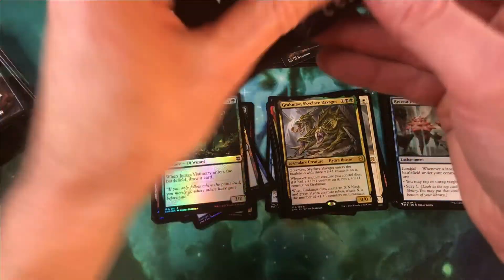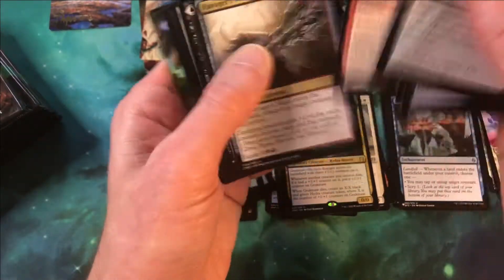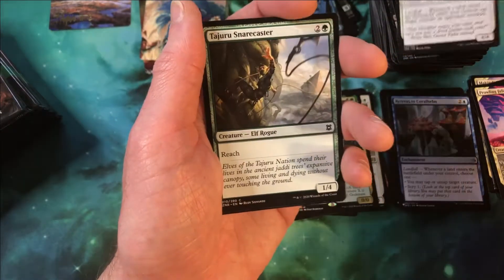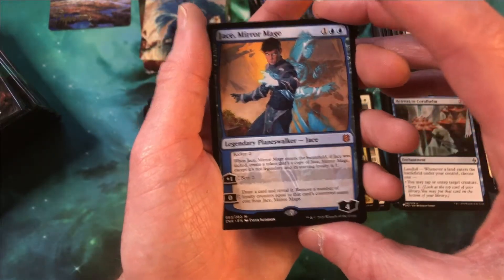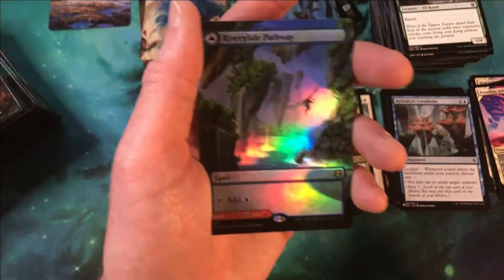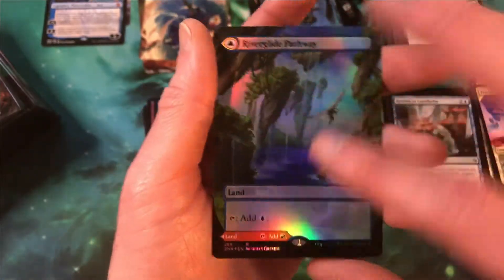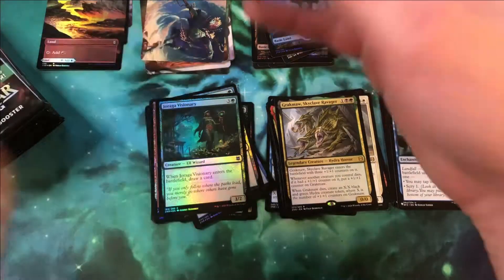That's the end of our first stack — starting stack number two, the center stack. We started out with the right stack. And then we have our art, foil Island. I think I saw something good poking in the back there. McKindy Ox — whoa, look at that! First mythic, and it's Jace Mirror Mage. Very nice, not one of the more coveted ones, but that's what I saw. Foil River Glide Pathway in extended art, with the Lava Glide on the back — very, very nice hit there.